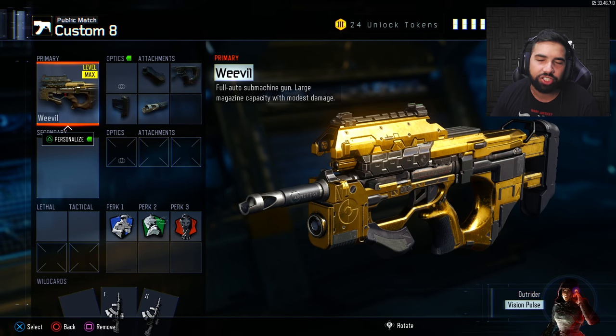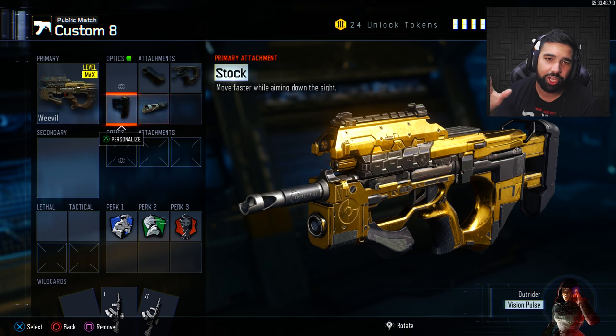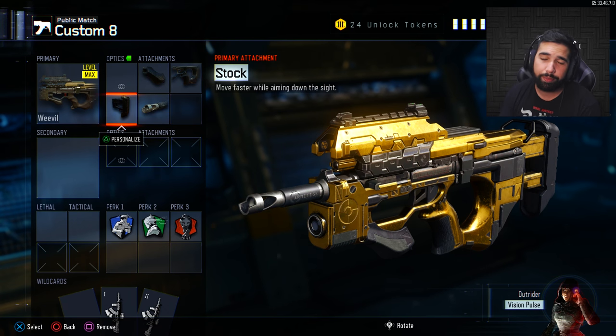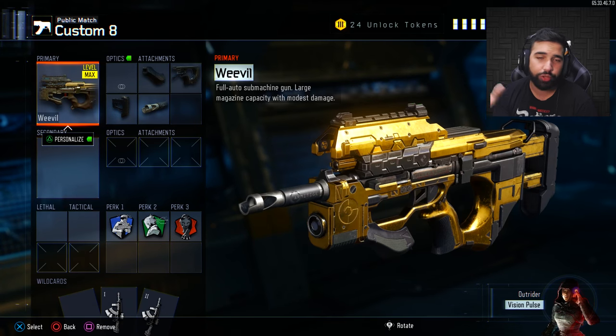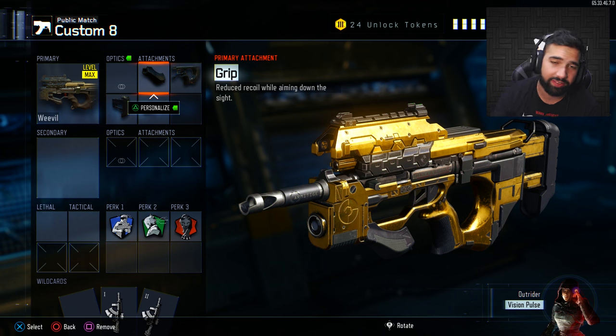Get this class right here — it's gonna feel amazing. You've got the Weevil. You can put whichever camo you want. Put on these attachments: grip, quick draw, stock, and long barrel. You can arrange them however you want, but definitely put on a stock because stock on this weapon is amazing. These perks are pretty solid for the game mode we're playing, which is hardcore mode.